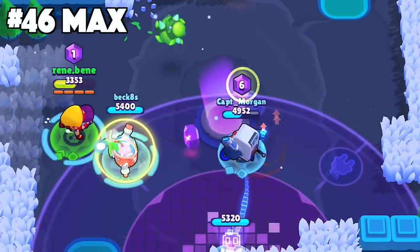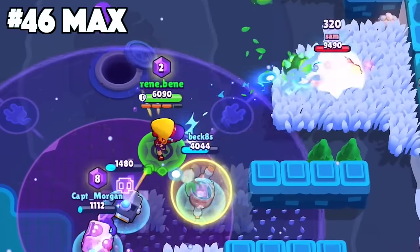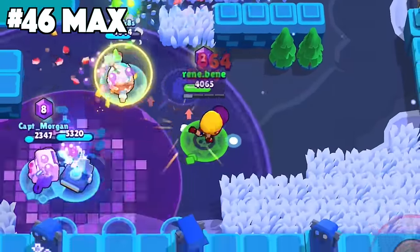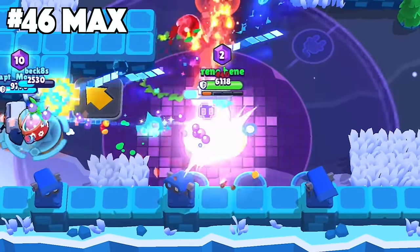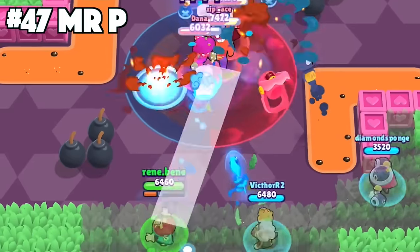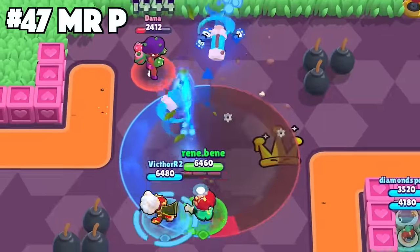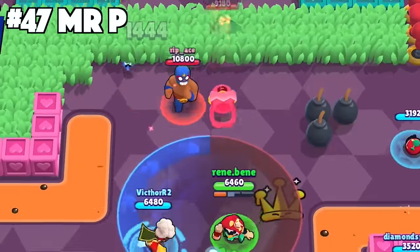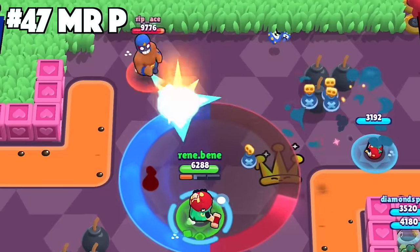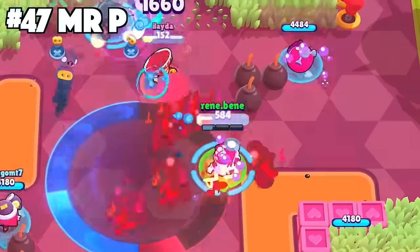With Max, try to use your super as a way to bait out all of the enemy's ammo. Run around dodging incoming attacks while the enemies are panicking, and then after their ammo is up go aggressive and pressure the enemy team hard. For Mr. P, always keep enemies at far range. You want to be attacking enemies when they are running away from you so the briefcase can connect twice. If enemies are smart and run straight towards you, your briefcase will only hit once and won't be enough DPS — at that point you can pretty much kiss your life goodbye.